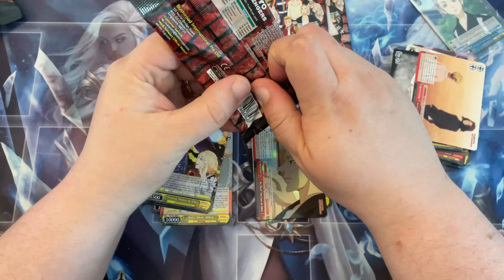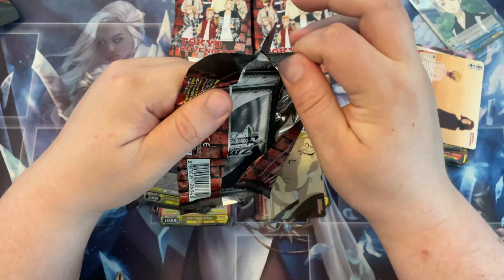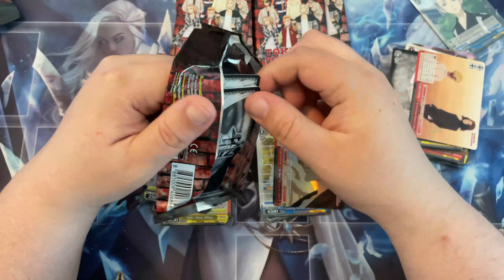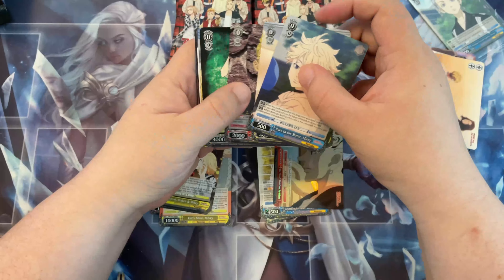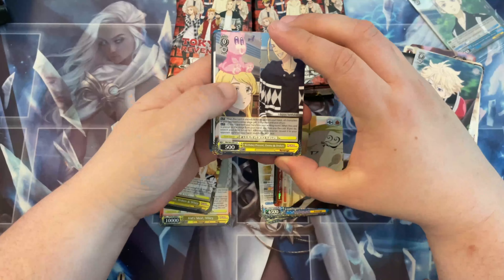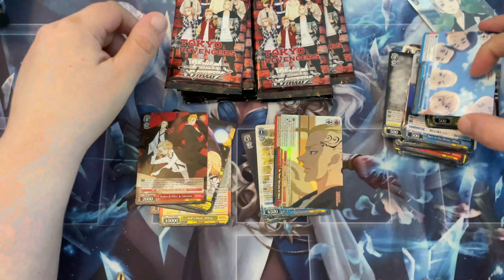It does appear that the right side is where the hits are. So far we've pulled two double rares and a triple rare from the right side. No mega rare in there, but we got ourselves a Draken and Mikey rare.